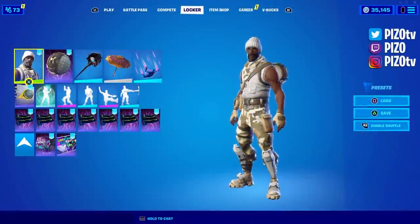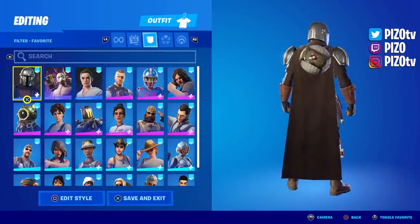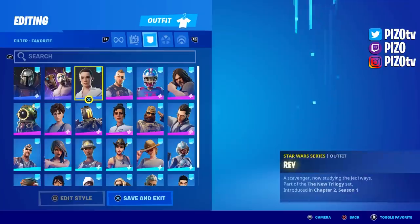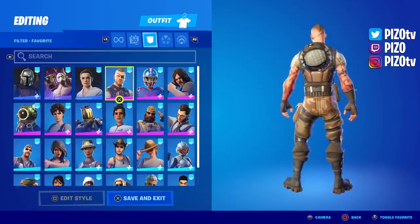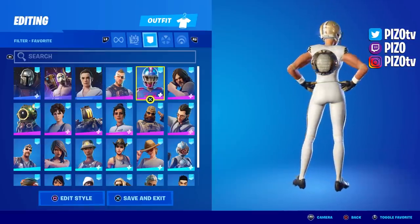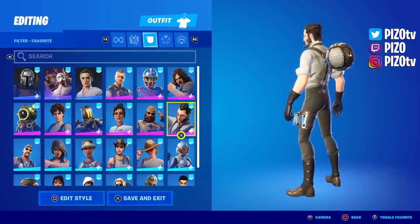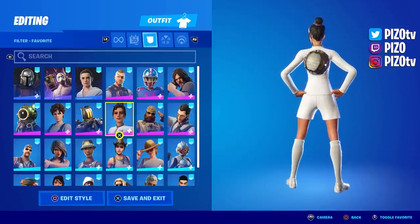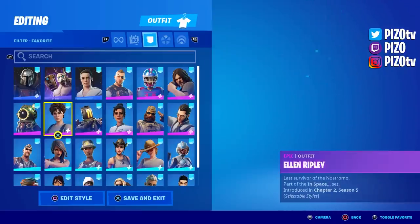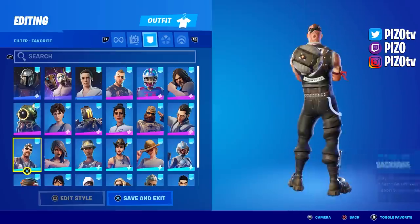This back bling is a nice change of pace because most cosmetics in the game are very vibrant pinks, greens, purples, and blues, and this is just a very subtle tan and dark brown with a little bit of orange on some of the accents. I find it nice to not always have to do very vibrant color schemes. It fits a lot of outfits that aren't conventional for combos we're used to making.